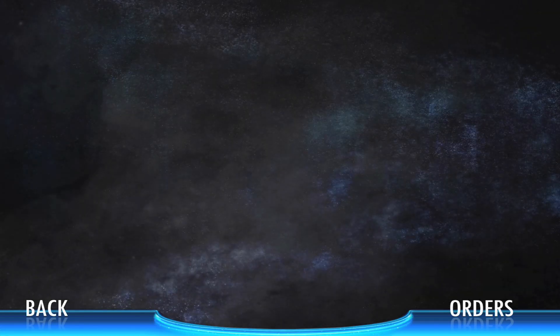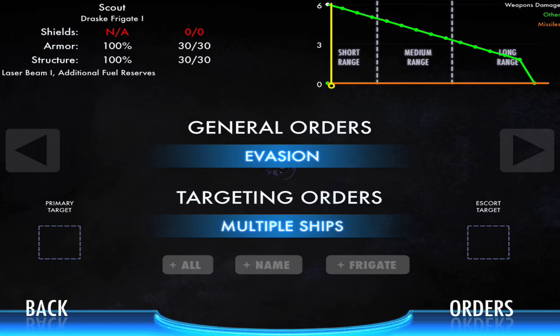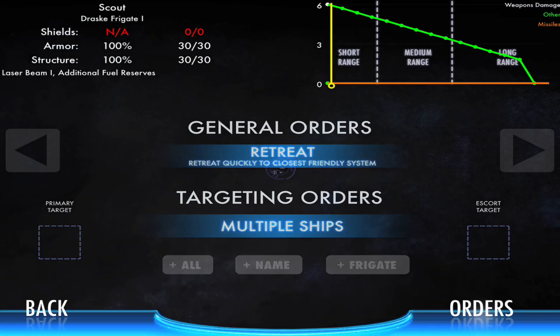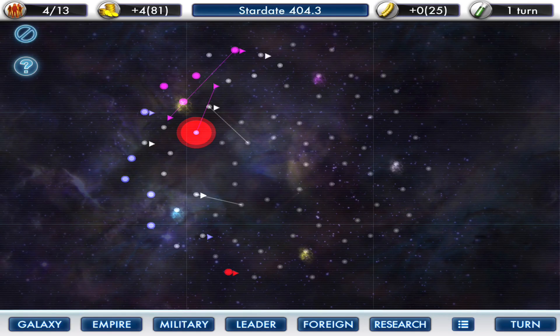Orders. I hope when I load these up it isn't repeating something I've already done. That's what I'm kind of worried about. Retreat. Retreat to the nearest friendly system. That's your orders. Good luck, little dude.